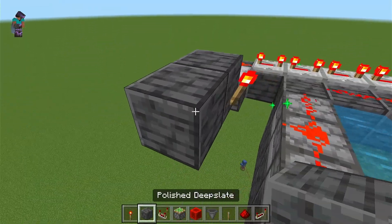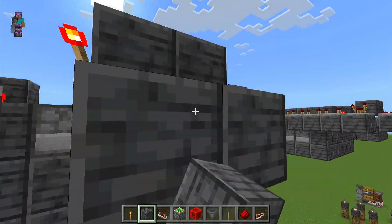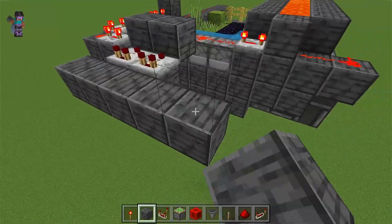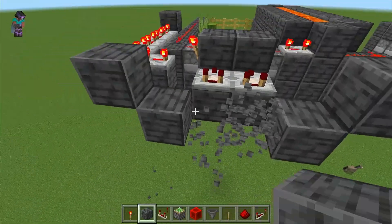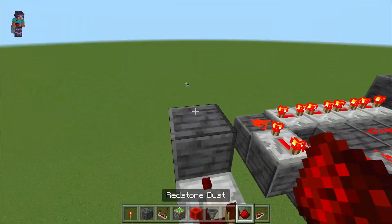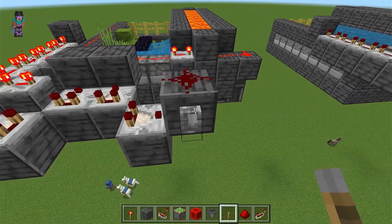Then we will place another block with a redstone torch on it. Then we will place two blocks down here with comparators on them, and then we will place blocks here and here until you get this formation, then a comparator here and here. Redstone dust here, redstone dust here. A lever as the on and off switch can go here or on any side of this block.